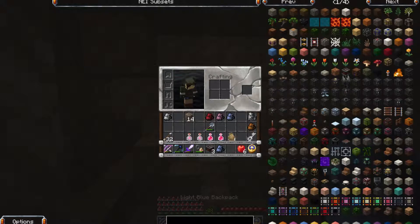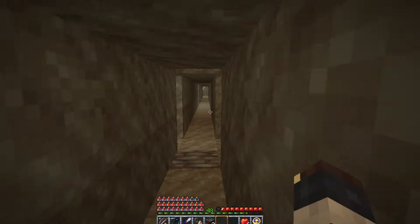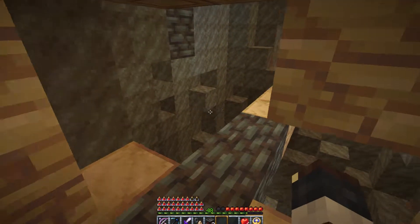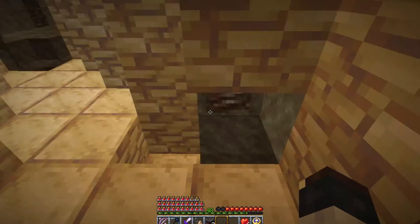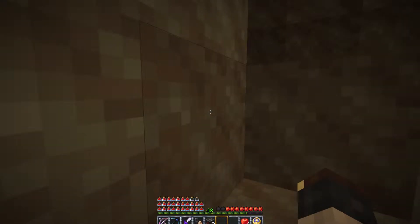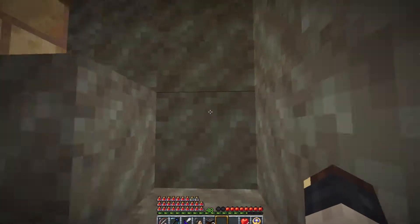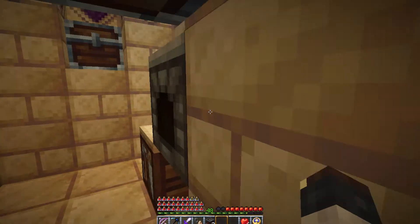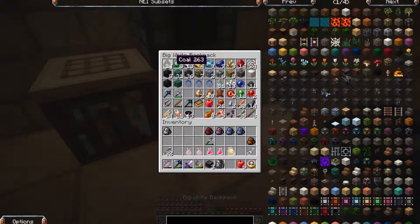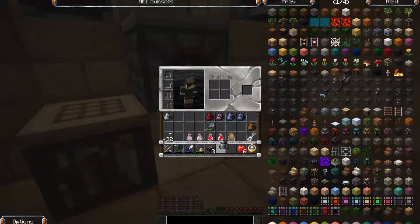I'm going to take this iron back and start smelting it so I can put it into bricks and get it out of my inventory. Ran out of coal, need to get more coal — but didn't die, so there we go.